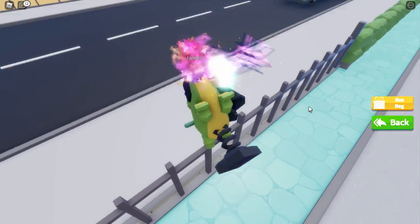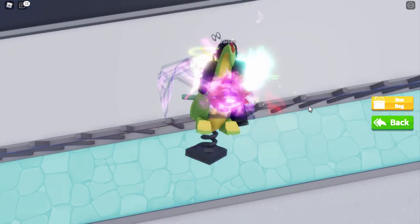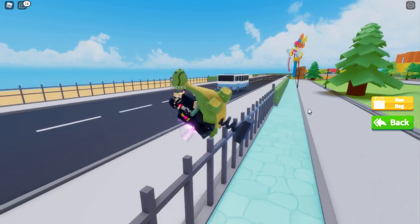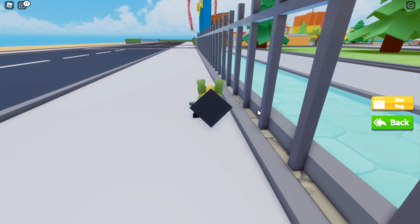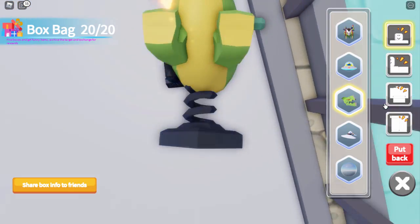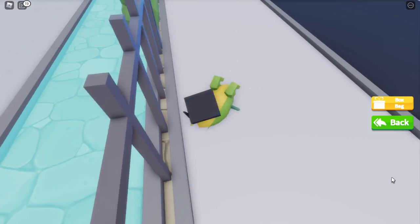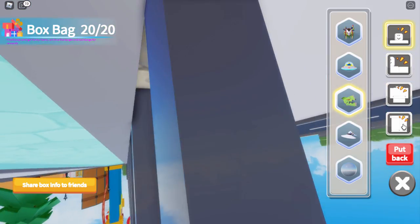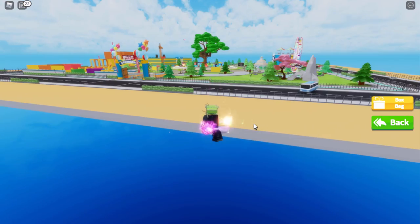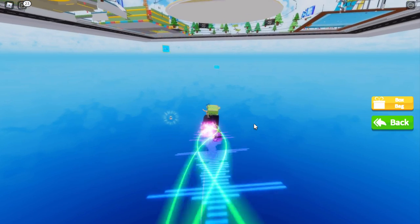Once you equip that, click on the cross and it should glitch you out of the map - sometimes this can take a few tries. As you can see I literally just glitched out of the fence. Now open up the box bag, go into legs, unequip the dragon toy. Now I can fly out of the map and go under the map.